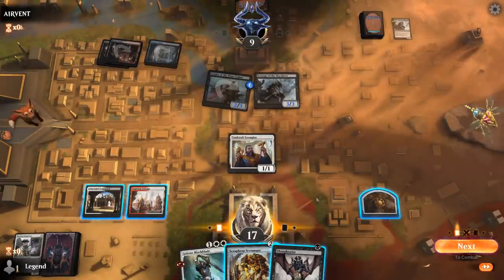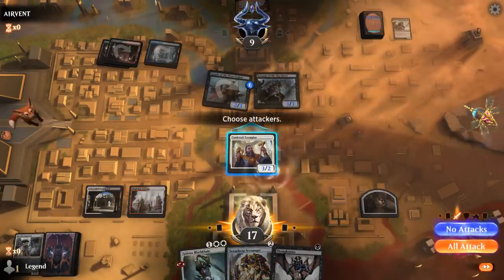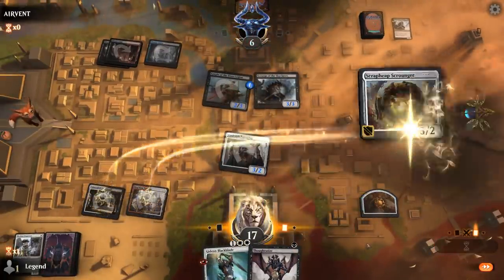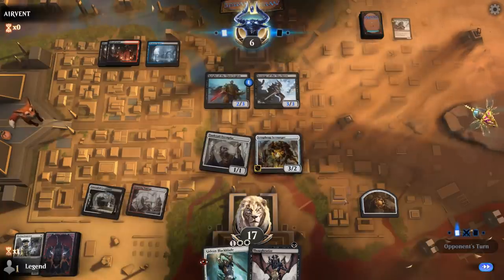Thoughtseize — probably not worth it here. Just play Scrap Heap and attack. The opponent's down to 6, but this Scourge is going to grow very quickly. If we don't find a Fatal Push soon we're in trouble.